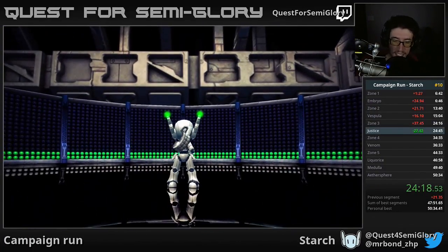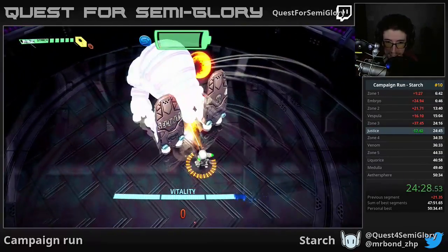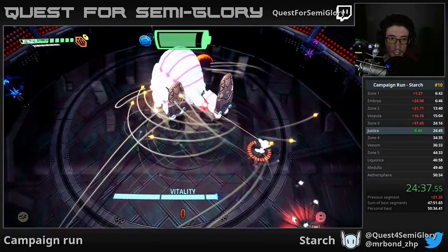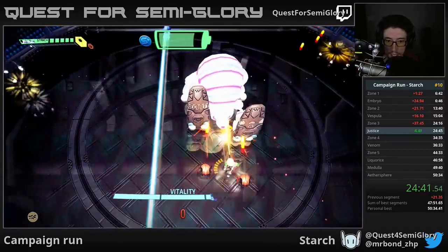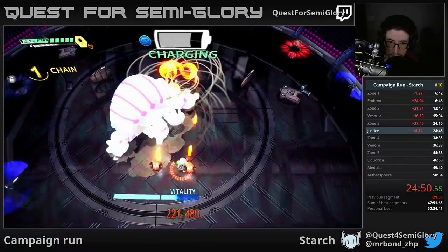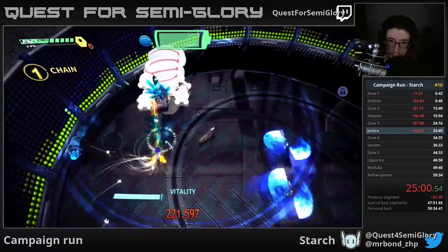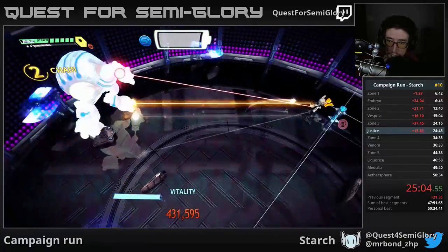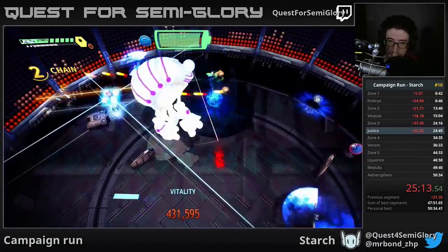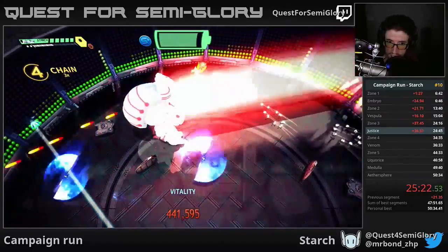Lost a bunch of time on zone three — not super surprising. My PB for Starch is pretty good and I won't be surprised if I don't set a new one right now since I'm talking a lot. A lot of effective speedrunning of this game is managing movement — movement is king for Starch especially since her weapon falls off quickly at distance. You want to get as close as possible, and also use your secondaries very effectively since they recharge in about four or five seconds.